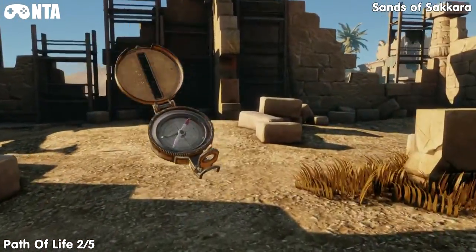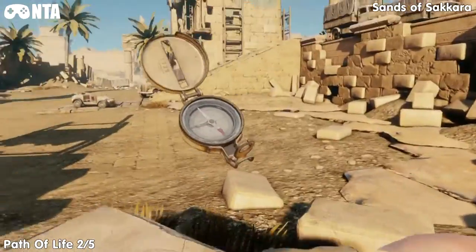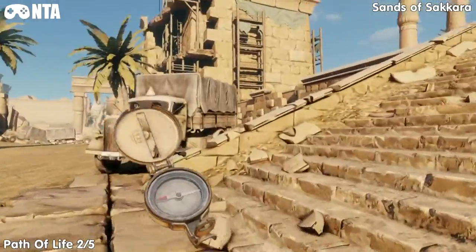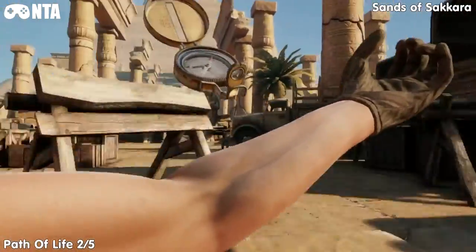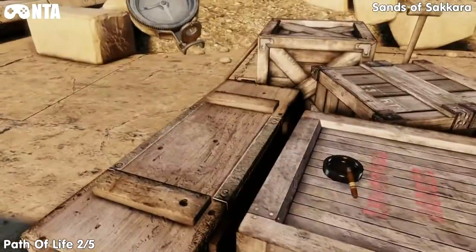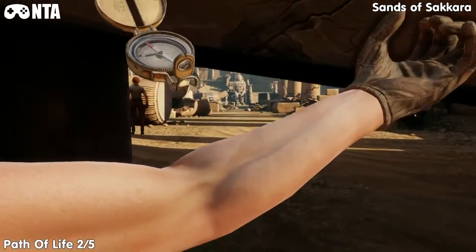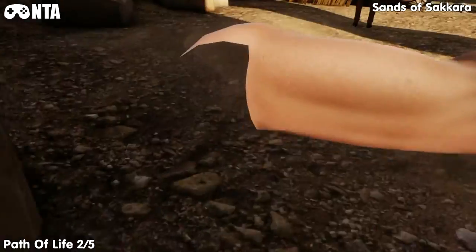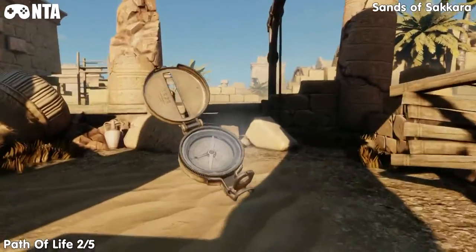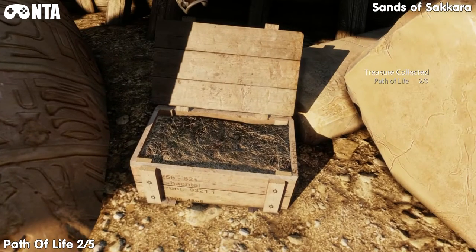So the Path of Life 2 from the last location. Now just head up the stairs. Also just to let you know, I believe there's a book or treasure map right here, but I've already picked that up. Go through here, take a left, and you'll see the box — the crate — and just open it to contain your next treasure. That's 2 of 5.